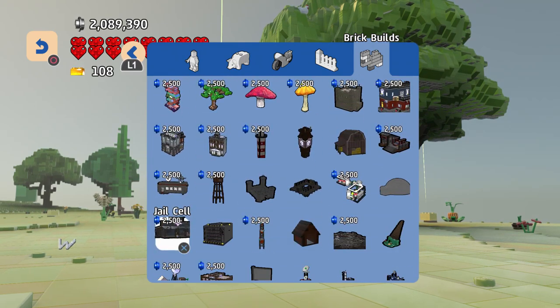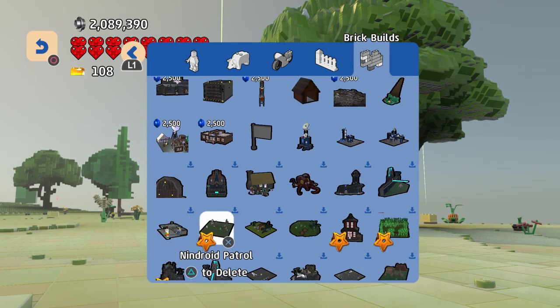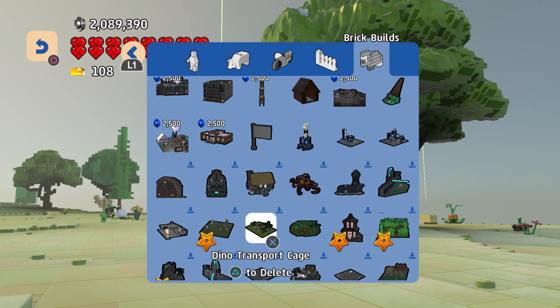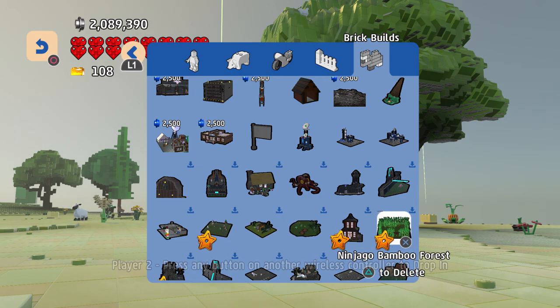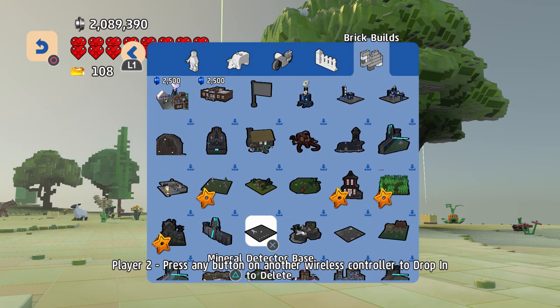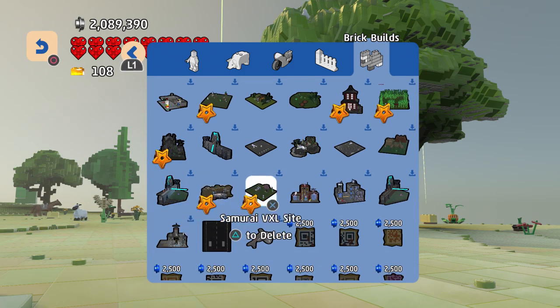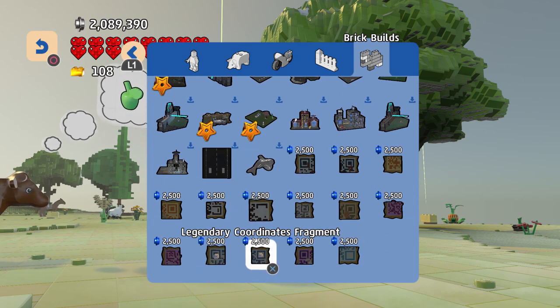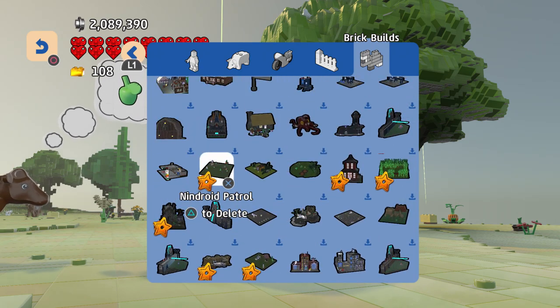You can get this on the main menu just like all the other add-on content, but keep in mind they don't stay around forever. We have the Ninjroid Patrol, Master Wu's Dojo, the Ninjago Bamboo Forest, the Samurai Cave, and the Samurai VXL site. So let's go ahead and start spawning some of that stuff in.